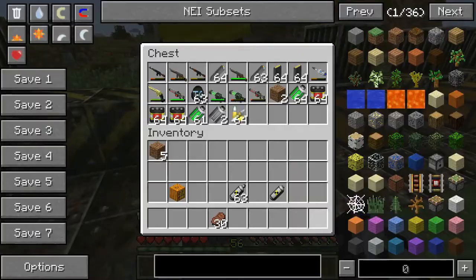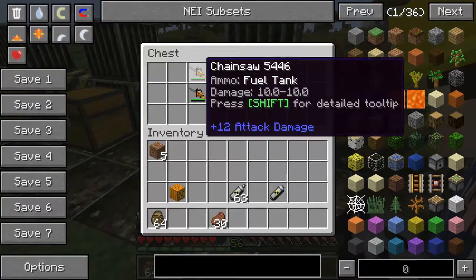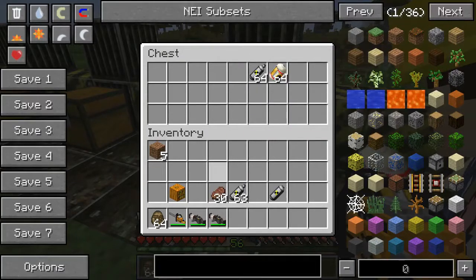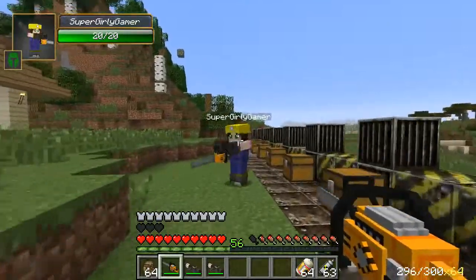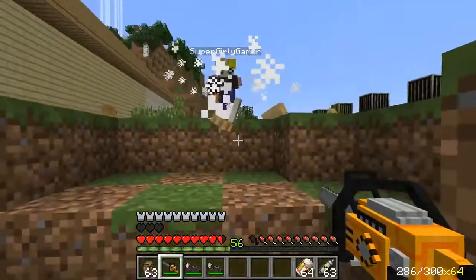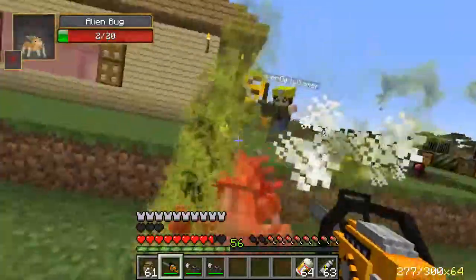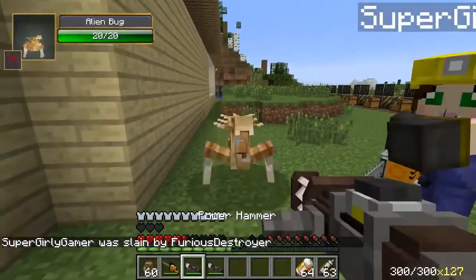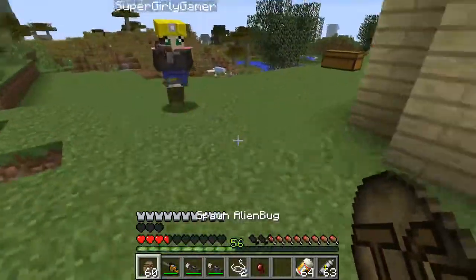We're on to this one — the alien bug. We've got chainsaws to fight with, a power hammer, and a power hammer advanced version. These should all be close-range weapons. The alien bug — there it is! Chainsaw it! Oh my god, that was so nasty. Let's try the power hammer. Oh my god! I want to try the advanced one — don't you try to kill me. Come on bug, get her! That is so sick.